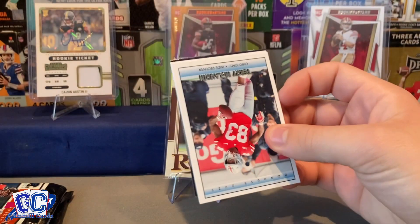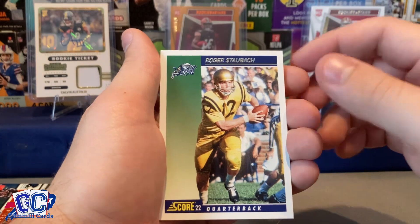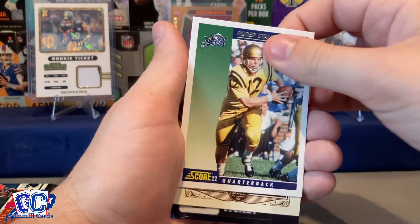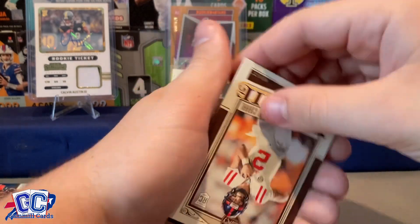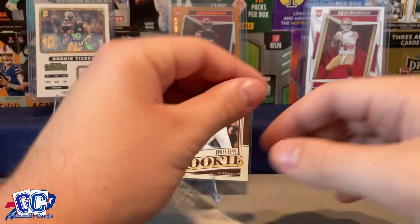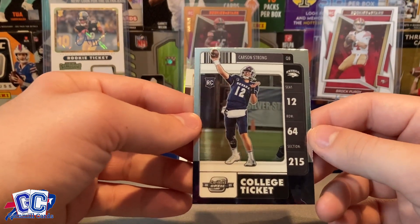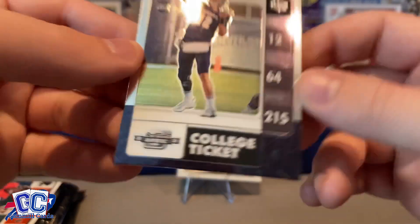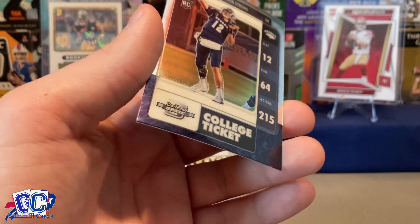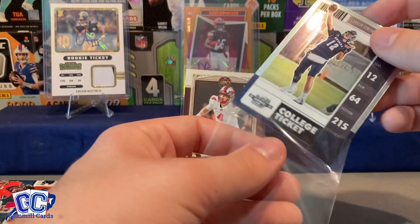We have a Scary Terry, a Roger Staubach — so cool, he played for Navy, I didn't know that. A Legacy Matt Corral rookie, and then a Carson Strong College Ticket — this is a 2021 Optic Contenders, a neat shiny one. Shiny is good, we like shiny here, so we'll throw that one up on the stand too.